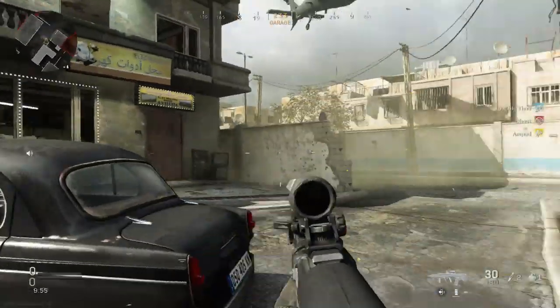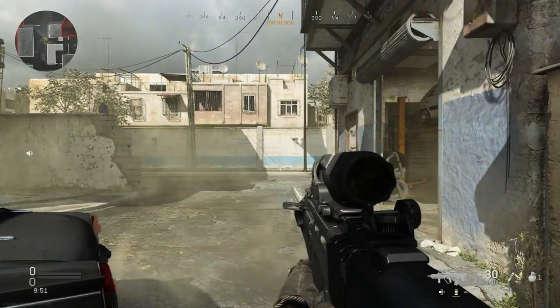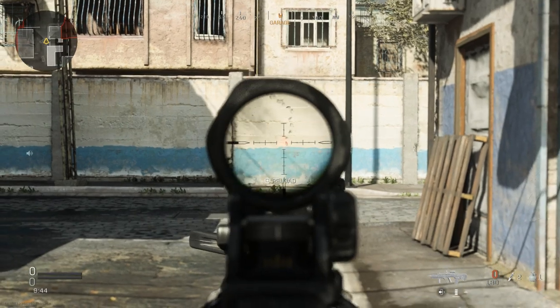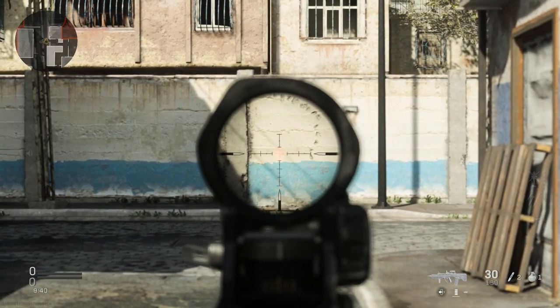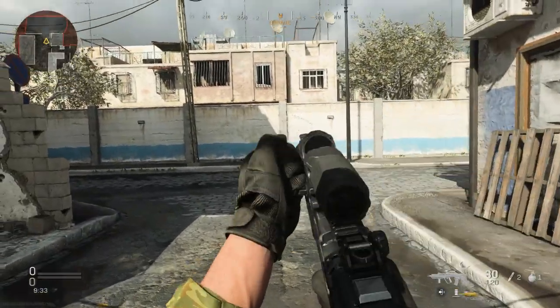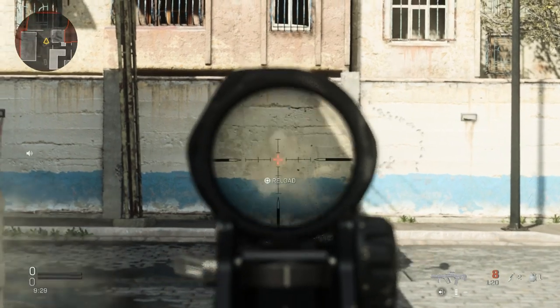Now that we're in game with our C-TAR SBR, let's check out the base recoil pattern. First we'll just let it rip without controlling it. You can see it goes up to the left and then kind of stabilizes and goes back up again. Now let's try and control that recoil a little better. You can see it still wants to have that horizontal recoil, so you need to be mindful of that.